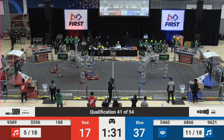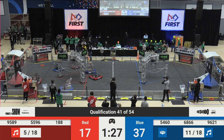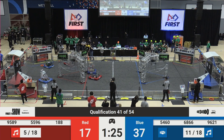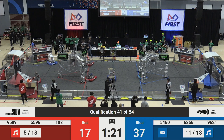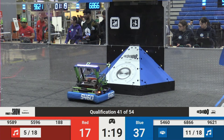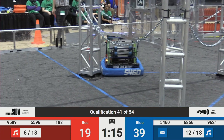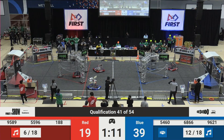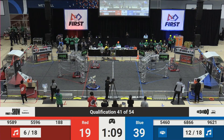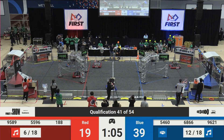188 puts another note in the speaker. Playing a little bit of defense against Strike Zone, keeping them out of that blue alliance source. That does not stop 5460 — they slide right by 9589 trying to play a little bit of defense. 6866 is playing defense for the blue alliance side, but 188 does not let that stop them. They slide right by and under the stakes to the red alliance source. We've got refs running around. Let's see how that impacts our final score.